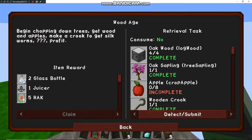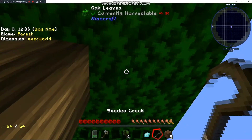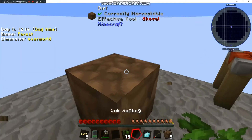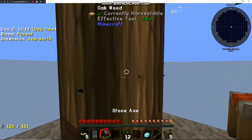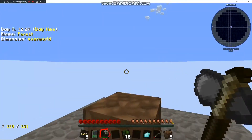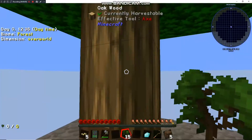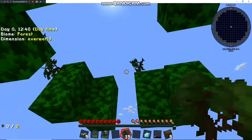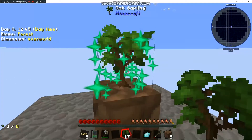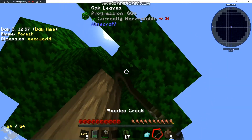We need to get some apples so we can build an apple tree sapling — that gives you infinite apples basically. Using a crook on the leaves gets you a lot more saplings when you're chopping, so it's worthwhile. I need three apples to make an apple tree sapling. Once I grow the apple tree, apples just grow off of it as a food source, so I don't have to worry about farming too much right away. You can cook the apples and they give you a lot of food.